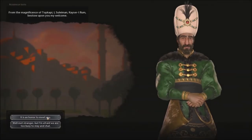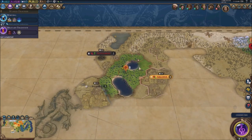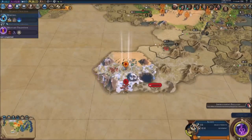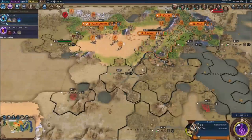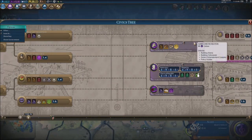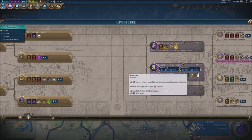We got the guys right here — it's Istanbul boys, it's the Ottomans! Okay so the Ottomans — we just uncovered them big time right there, that's perfect. That's really cool — we just uncovered the Ottomans. Before I do anything else, let's choose our civic real quick.